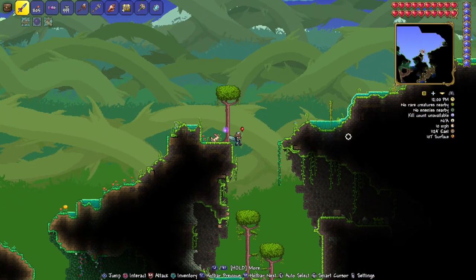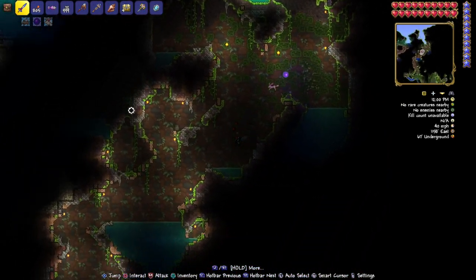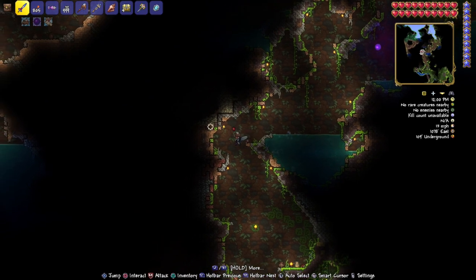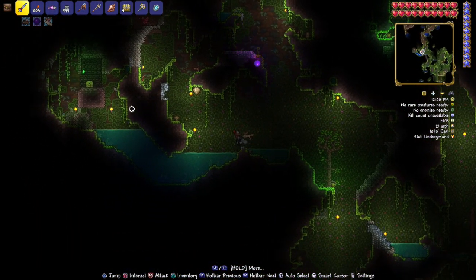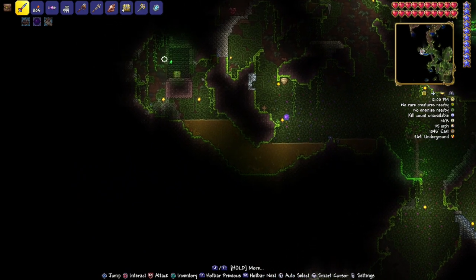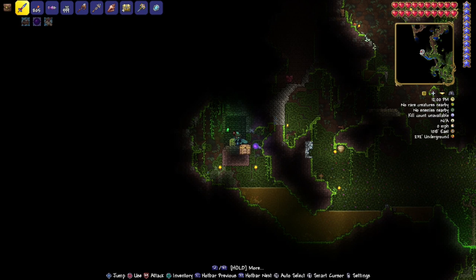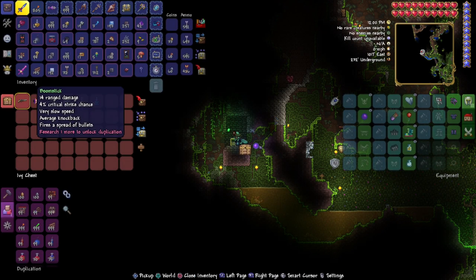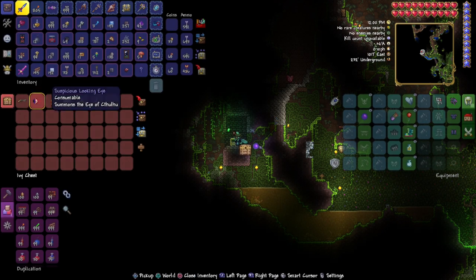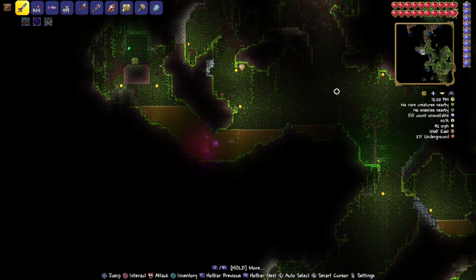At 1119 east by 110 surface, drop on down. There are other chests around here you can grab if you want. Head on down, go under the water, come up right here. We are at 1017 east by 232 underground — open it up and there you go. There's your boomstick.